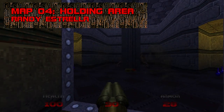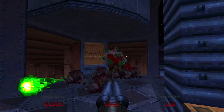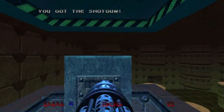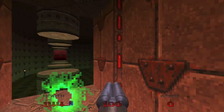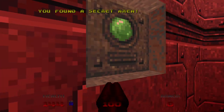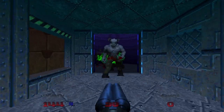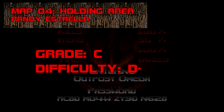Map 4: Holding Area. This perfunctory map reintroduces the Hell Knight, who's more muscle-bound and rubbery than I remember, and buries a secret exit behind a switch puzzle that locks permanently if you fail. Making players in '97 replay the map every time they want to test a new combination is a brand of meanness that isn't missed much in games today. Grade: C, Difficulty: D-.